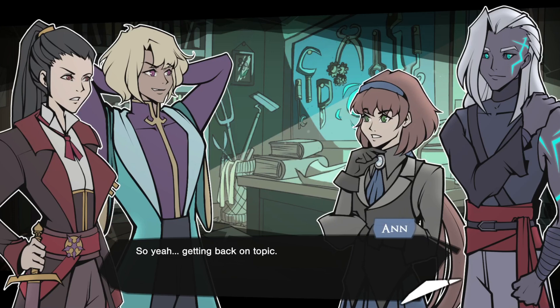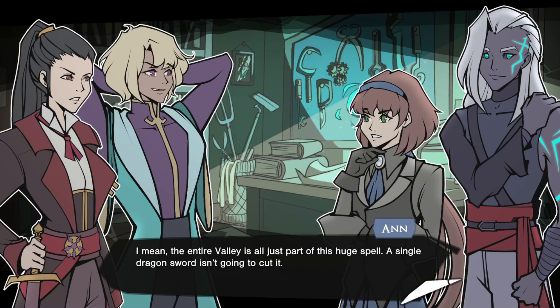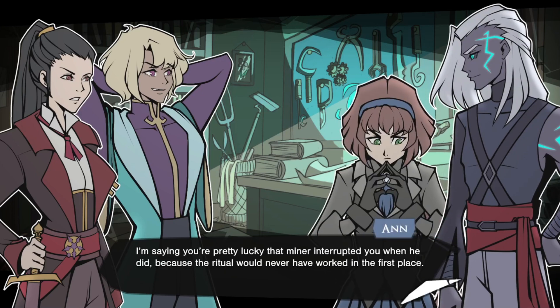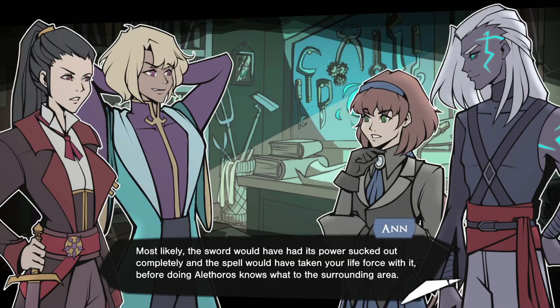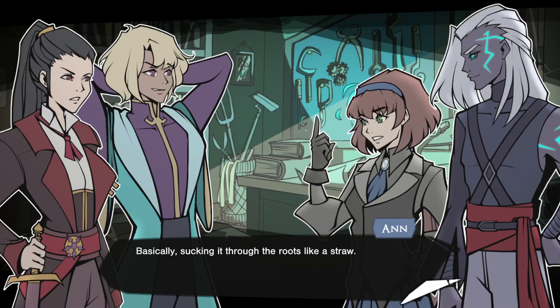That's not all. Caden's idea of fixing the broken part of the seal still seems like our safest bet. But knowing what we do now about the sheer scale of this seal, it's clear he never had the power needed to repair it. The entire valley is all just part of this huge spell — a single dragon sword isn't going to cut it. I'm saying you're pretty lucky that Miner interrupted you when he did, because the ritual would never have worked in the first place. Most likely, the sword would have had its power sucked out completely, and the spell would have taken your life force with it — you would have died. Instead, it rebounded and drew its missing energy from another power source, basically sucking it through the roots like a straw.